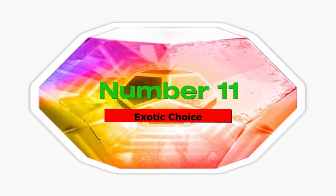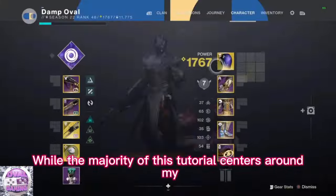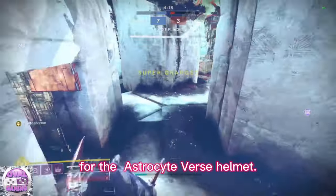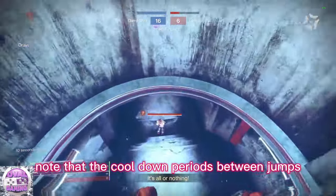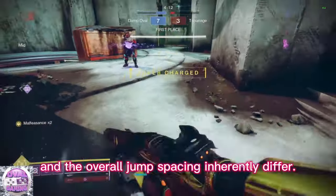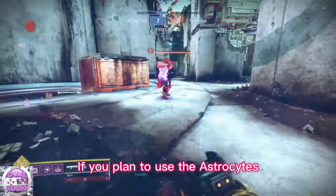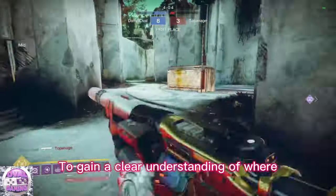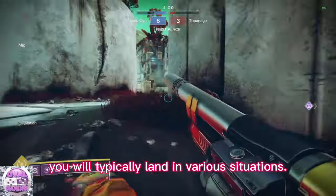Number 11: exotic choice. While the majority of this tutorial centers around my utilization of Transversive Steps, some may be tempted to opt for the Astrocyte Verse helmet. In such a case, it's crucial to note that the cooldown periods between jumps and the overall jump spacing inherently differ and should be considered accordingly. If you plan to use the Astrocyte Verse, I recommend practicing with this exotic beforehand to gain a clear understanding of where you will typically land in various situations.